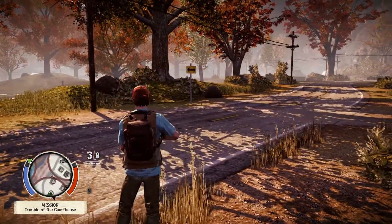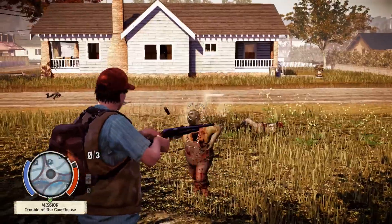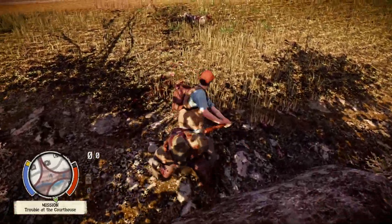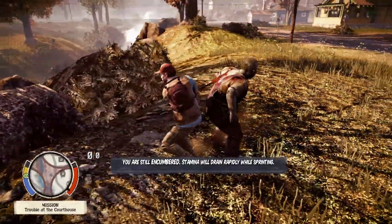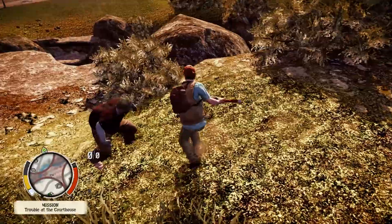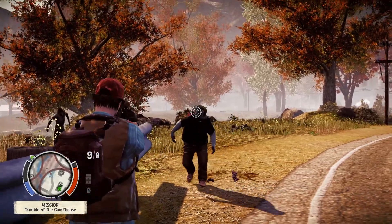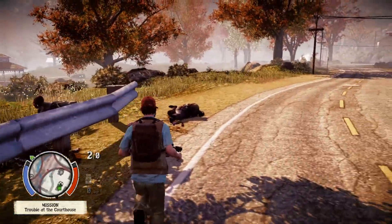There is one small issue I've come across now and again — not common enough to be game-breaking, but worth noting as a bug. Sometimes zombies will be phased out, or there will be an invisible zombie that attacks you — you just swing in its general direction to kill it. You can also get stuck in a wall and have to exit and reload the game. These issues don't happen enough to be game-breaking, but they are important to list.